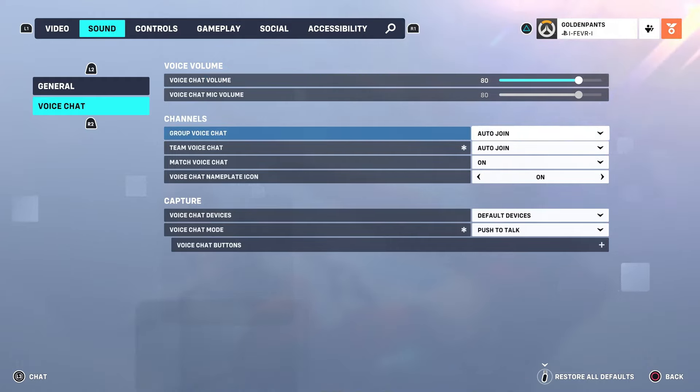For voice chat mic volume, you'll notice it's grayed out and that's because I'm not in a voice channel. You'll be able to change that setting when you're in a party with a teammate or if you're actually in-game, but make sure that's turned up if it isn't.